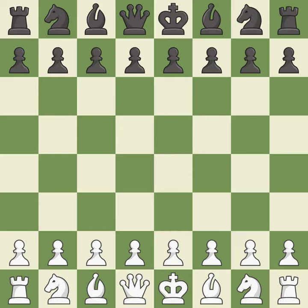Semi-Slav defense, main line, accelerated variation. Giveaway — one player was winning but then gave it away. That game was pretty competitive. The opening was balanced, and black better navigated a chaotic middle game.